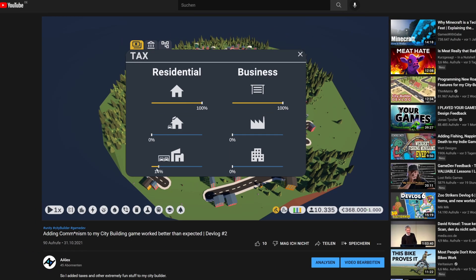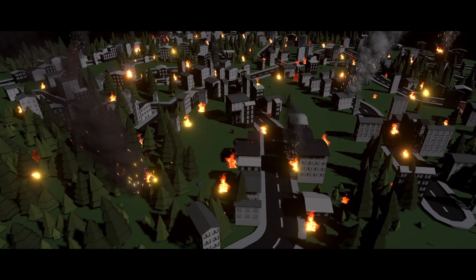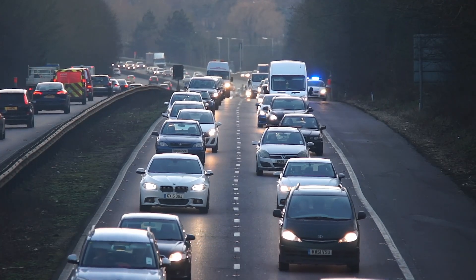In the last devlog I created an unlimited tax system where all your financial dreams can come true. Objectively speaking, the numbers go up or down, but if you do it in the wrong way, bad things may happen. But today I'm going to implement a good old traffic system.